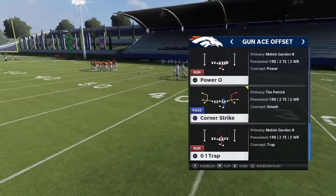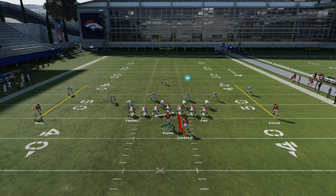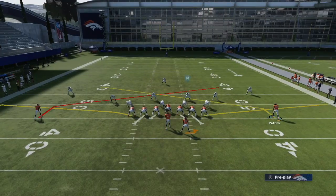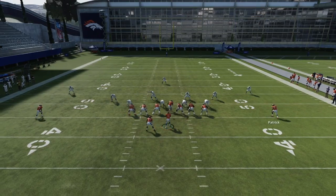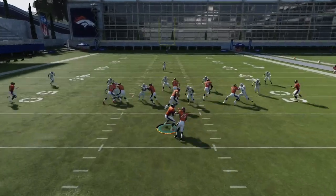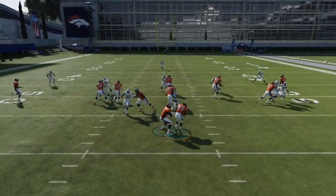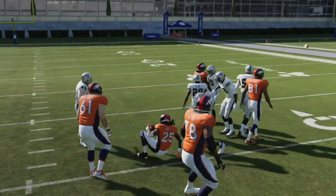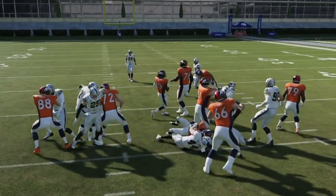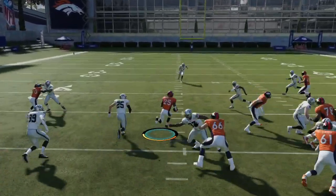Fourth play is super simple — it's O1 Trap out of Shotgun Ace. This is probably the best O1 Trap in the game because we're in a balanced formation. O1 Trap is one of the best runs this year out of a slot offset look. You can flip the play quickly to left or right — the only guy that moves is the running back. It's super effective and pretty simple. Mix this in with the inside zone and you're getting an automatic four to five yards, sometimes turning into a big play.